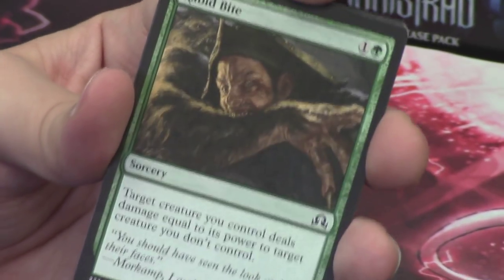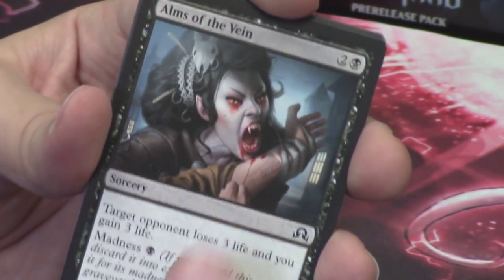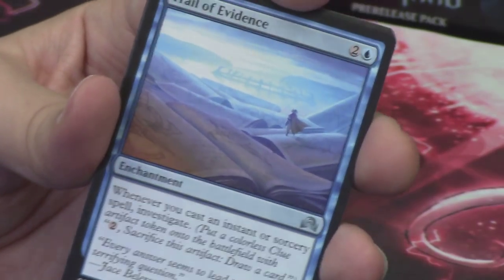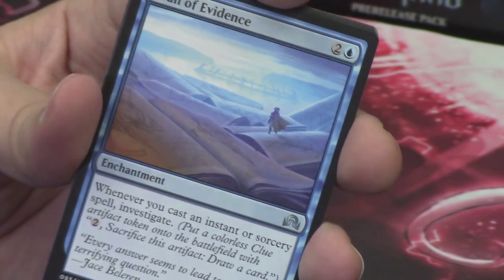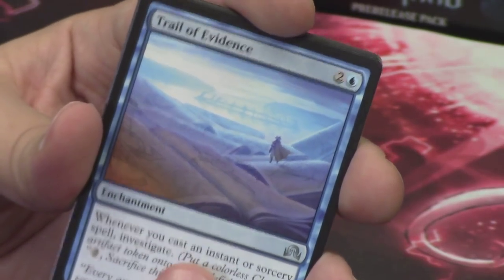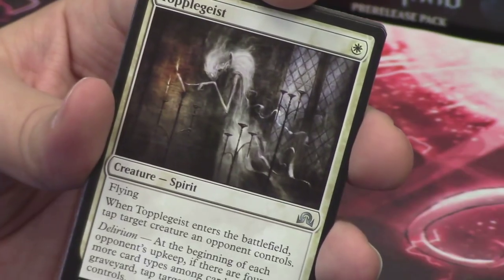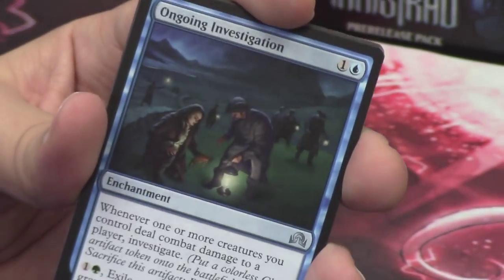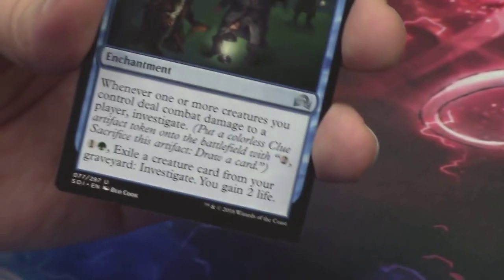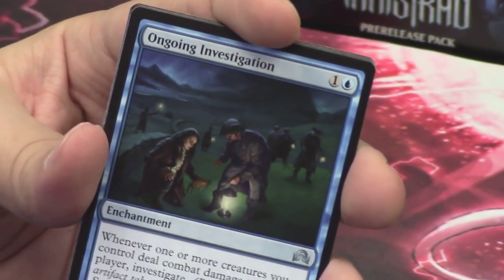Farbog Revenant — we've seen that card before. Rush of Adrenaline. Rabid Bite — still love this card, hilarious. Alms of the Vein again. Trail of Evidence — this is an uncommon I love, Jace walking on some pages. Topple the Geist — that ghost knocking over those candles, being a little mischievous. Ongoing Investigation — more blue stuff about clues, investigating, figuring out the mystery.